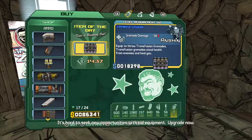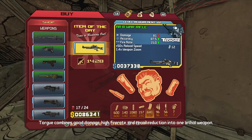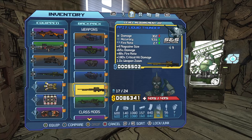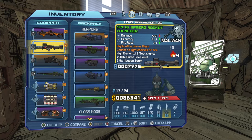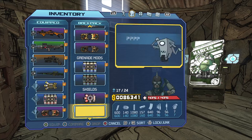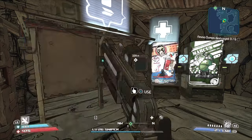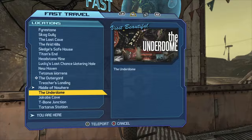There are transfusion grenades here — definitely pick those up. You can keep reloading and this can give you Anarchies, Hellfires, Stingers — look at that fire rate! Double Anarchy Stingers, great sniper rifles, a good AR, a decent shotgun, and a rocket launcher with four times fire and an amazing fire rate. I've also found an Equalizer here. All of this gear has come out of these vending machines — shock contact grenades, transfusion grenades, and solid shields.